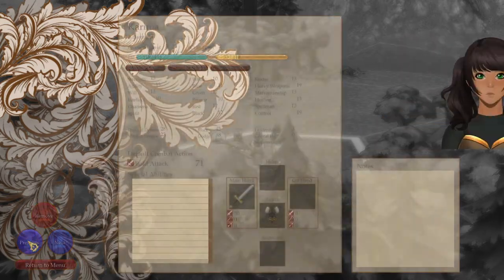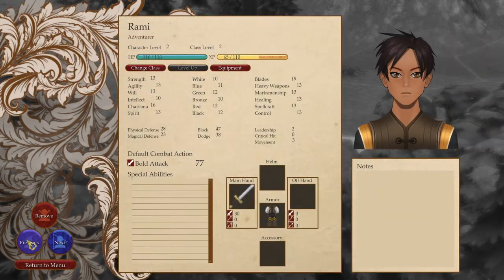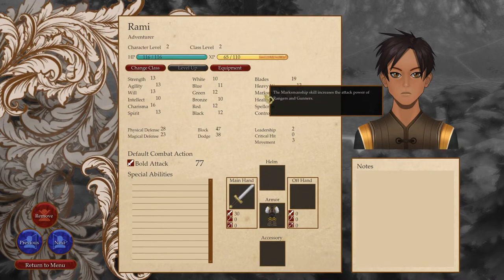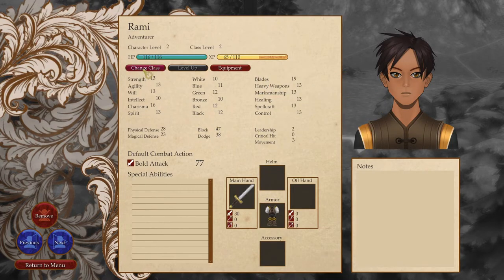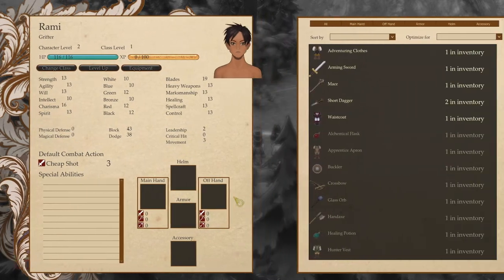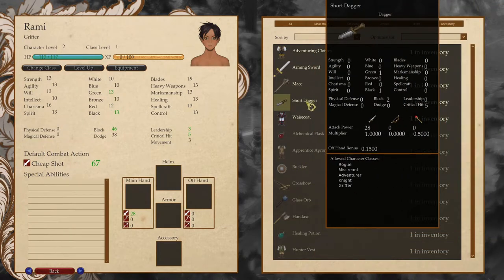Rami has blades — knights and rogues. Let's change Rami's class to grifter. A common sight in large cities, alleys, and sewers — grifters resort to dirty fighting and cheap shots to throw their enemies off balance. Grifters can become rogues and illusionists. So let's make him a grifter. He's got a cheap shot. Probably a short dagger would be best for him. Takes him to 67. Arming sword, 68. Waistcoat. He's better with the waistcoat.